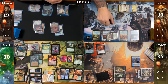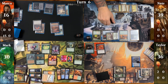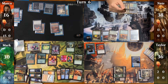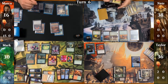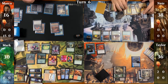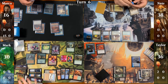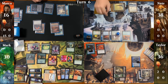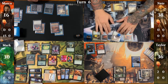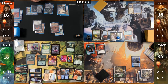Marco untaps, takes one from Mana Vault and one from the Chandra emblem, casts Imperial Seal in his main phase, and passes while he finds what he wants. Nate untaps, takes one from the Chandra emblem, equips the Sword of the Animist to Jannara and activates her ability twice giving her two additional plus-one plus-one counters, then moves to combat and hits Mark in the air for 14 commander damage, grabbing an Island with the Sword of the Animist trigger — though he mistakenly brings it in untapped.